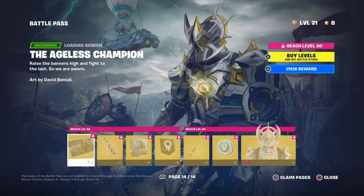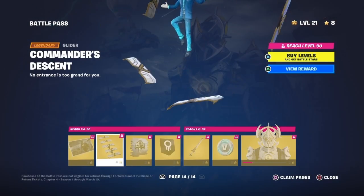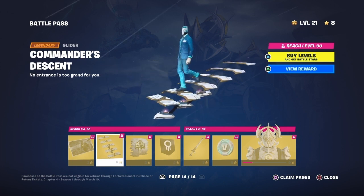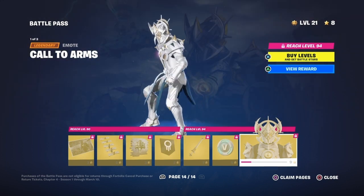And then here's Jeno the Ageless himself. There's a sick loading screen — let's get a look at this. Here's his glider, you can use this with anyone now, it's not built-in for the queen. You get to walk down — that's pretty sick. And here's a nice pickaxe, and then here's the skin.